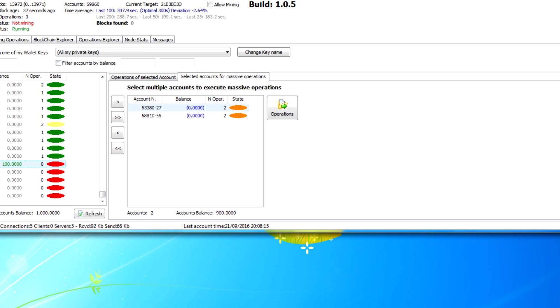Whenever you discover a new block it takes 100 blocks for the reward to confirm. This is a newer block my computer found, and it'll take 100 blocks before the 100 coins are confirmed into my wallet. Every time a new block is found, five accounts get generated: one account with the balance — which could be 100 plus any fees included — and four empty accounts that you can trade or give to new people who can use them to receive coins.